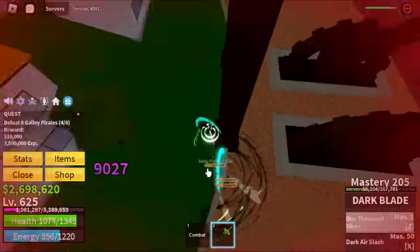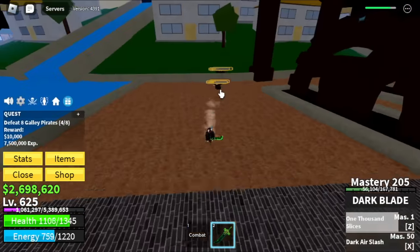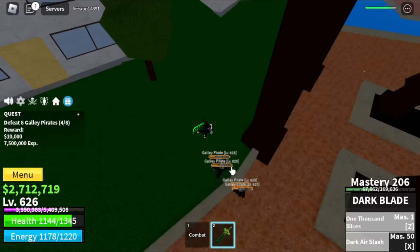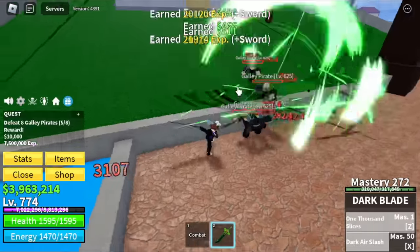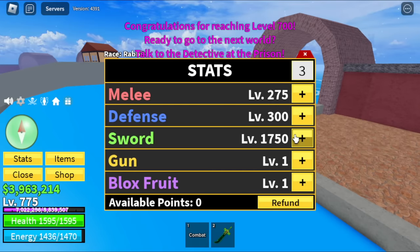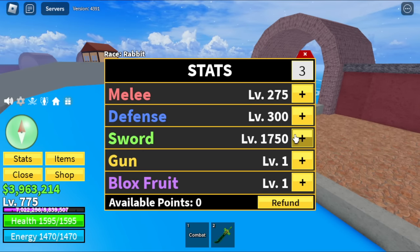If you want to grind fast, look for the easiest mob to defeat, not the highest experience. But if the enemy is easy to defeat plus high experience, that would be really great. They're easy to defeat — just two skills and some left clicks. Target level here is 775.